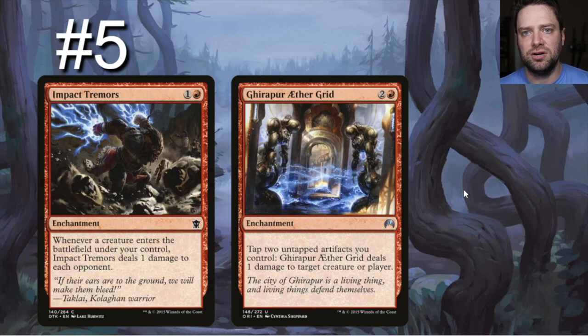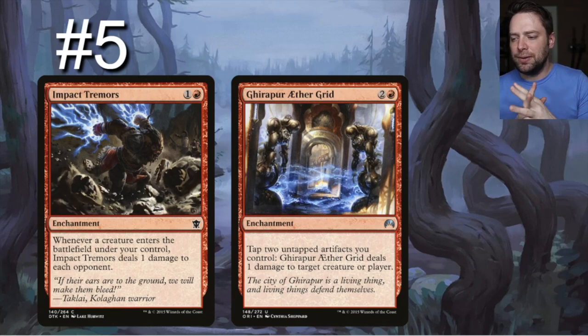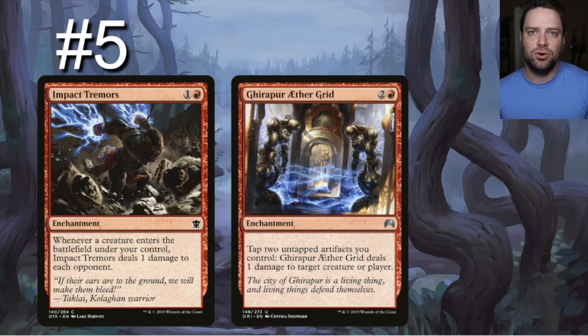Impact Tremors is a red and a generic: whenever a creature enters the battlefield under your control, it deals one damage to each opponent — activating Strefan. This fits easily into the pre-con since it already runs around 30-plus creatures. Aether Grid is a three-drop enchantment: tap two untapped artifacts you control, Aether Grid deals one damage to target creature or player. This takes advantage of all those blood tokens sitting around, letting you ping things whenever you want.